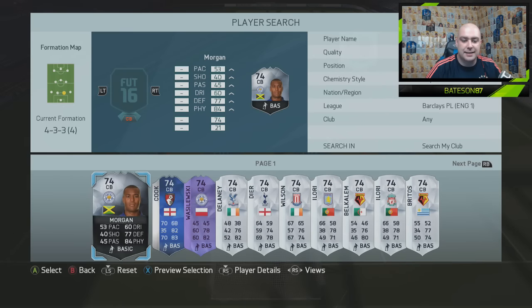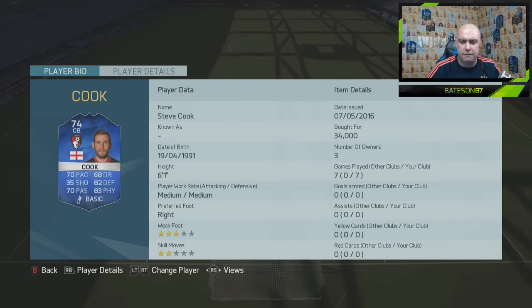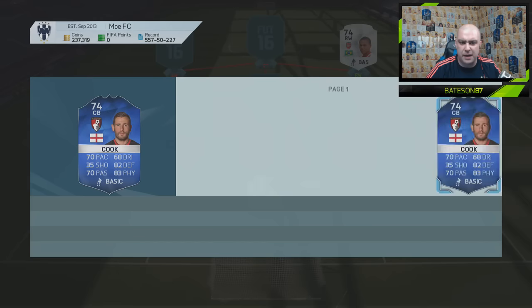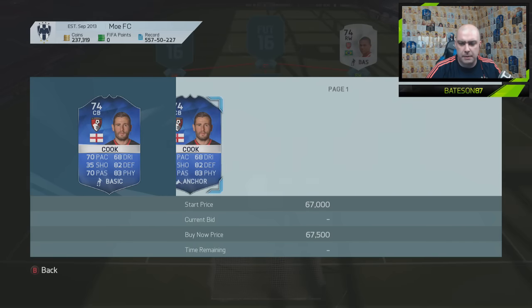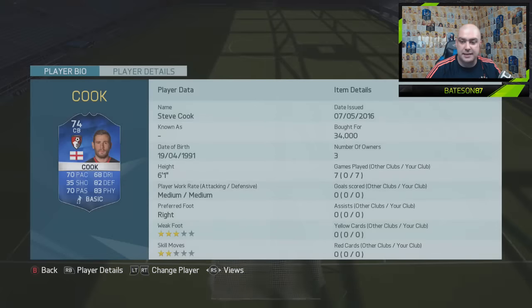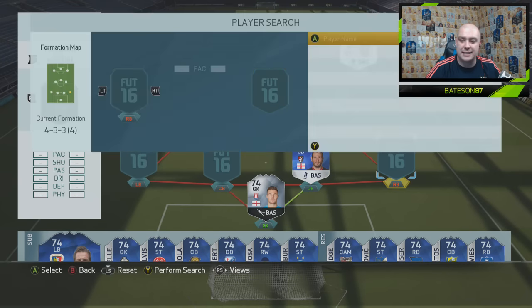At centre-back on the right-hand side, we do go with the team of the season Cook. This guy was actually pretty cheap at the start for Bournemouth — 34k paid, and he's about the same price now, haven't lost much money. Very good team of the season, very good height at 6'1", medium-medium work rates, and was an alright player in this silver team. Caught a lot of the sweaty silvers, which is something you do want when playing silver games.